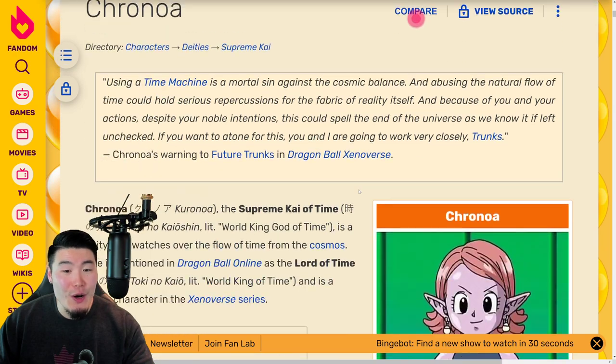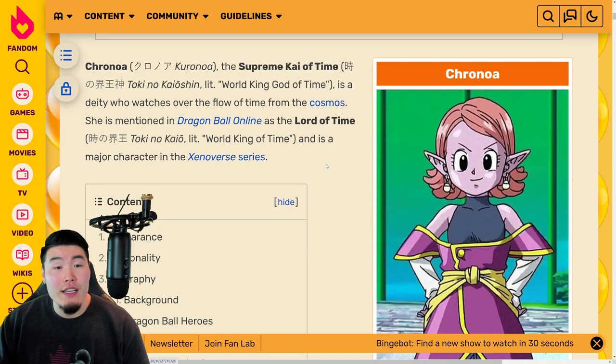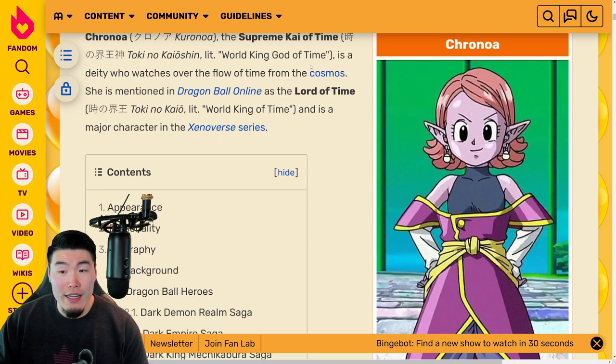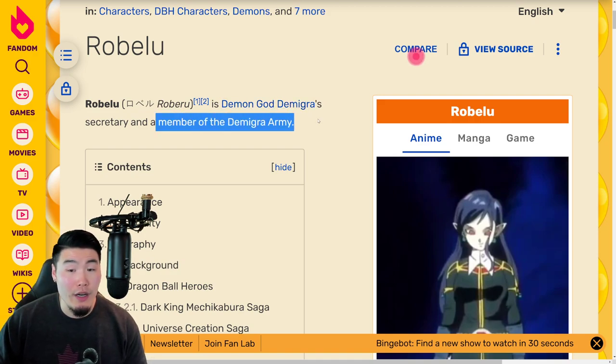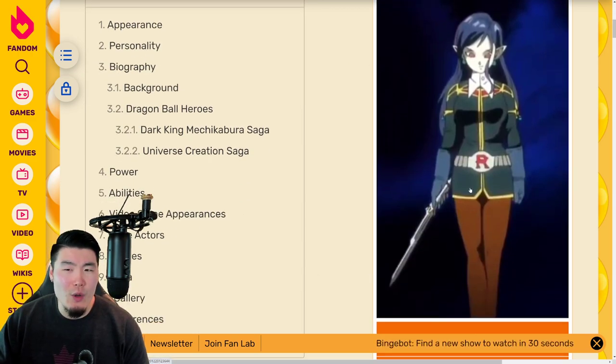Moving on to Chronoa, the Supreme Kai of Time — I'm sure a lot of you guys are familiar with her. Chronoa is a deity who watches over the flow of time from the cosmos. She is mentioned in Dragon Ball Online as the Lord of Time, and is a major character in the Xenoverse series. Then we have Robelu, who is Demon God Demigra's secretary and a member of the Demigra Army. She holds what they call a staff — it looks like a sword — that she attacks people with.